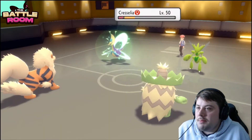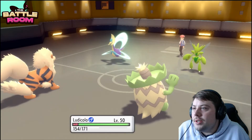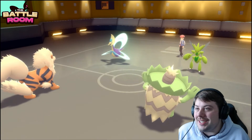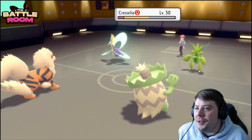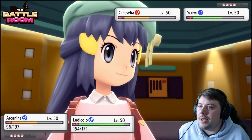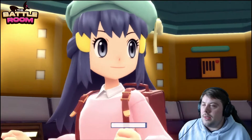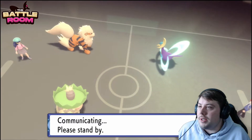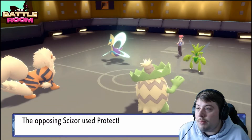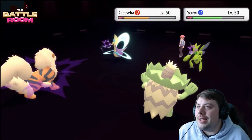Cresselia is faster than me — it gets Moonlight off. Scizor goes for X-Scissor or something. Leftovers, Calm Mind — okay. Scizor goes for Swords Dance again, not a big deal because we've got Arcanine staring it down. Maybe I should have gone for Psychic and let my Pokemon faint, but this Cresselia is way faster than I thought. Going for Flare Blitz and Scald on Scizor — actually I'll Snarl and Scald Scizor. Scizor most likely Protects, but it does let me potentially prop my berry and get more health.